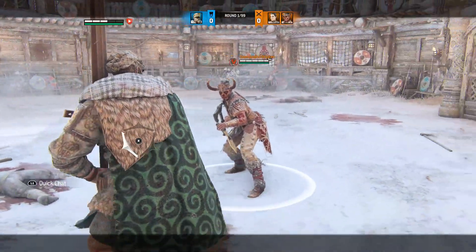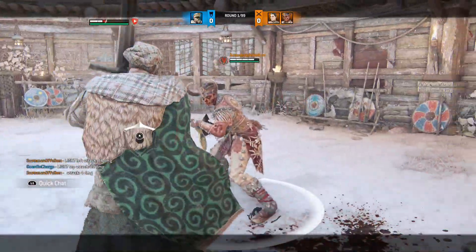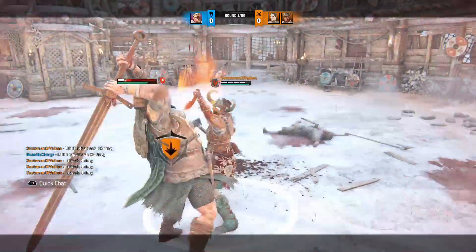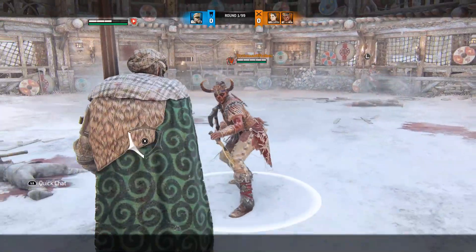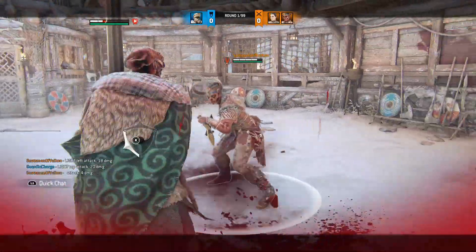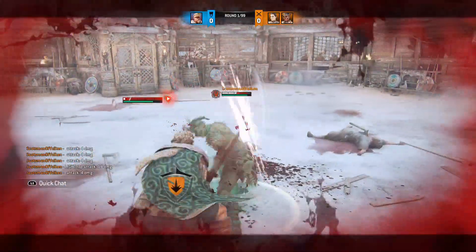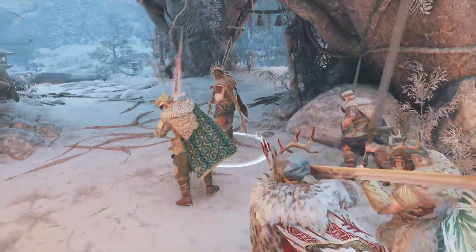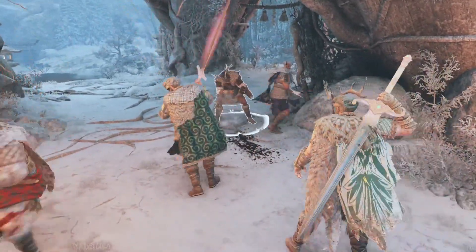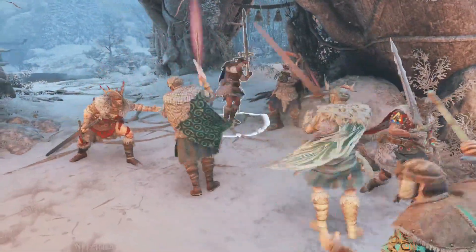Let's say you're fighting a Gladiator who's really deflect-hungry. What you can do is be a little too close and do a backstep top light — which you normally wouldn't do — to bait their deflect. Then as soon as they get into that deflect, hit them with a top heavy and take a real chunk out of them. It'll make them think twice about deflecting you. Some heroes are immune to this — it's very contextual. You can't do it with Berserker and Shinobi because they don't care about your hyperarmor.